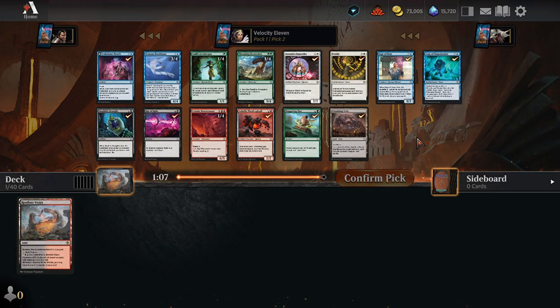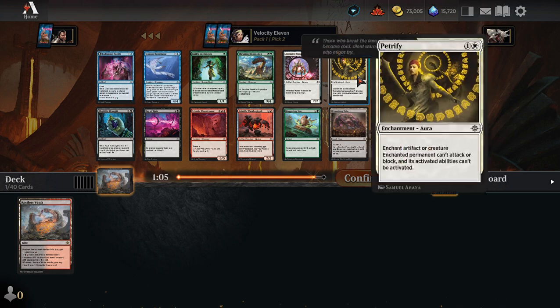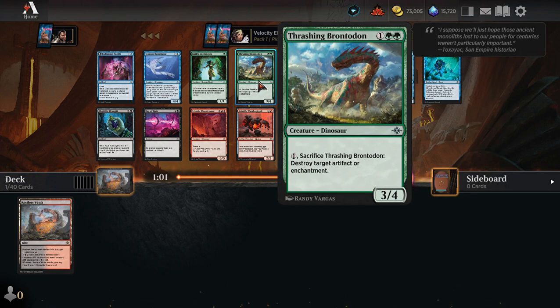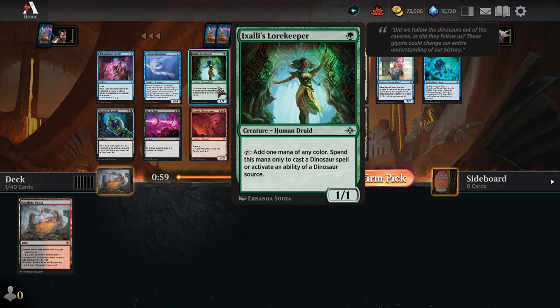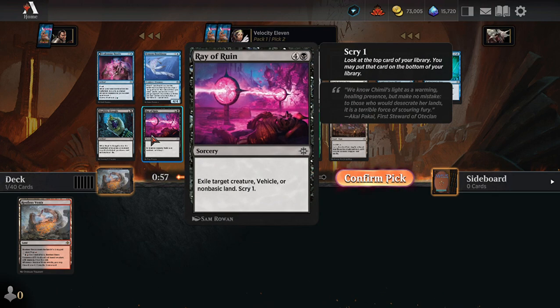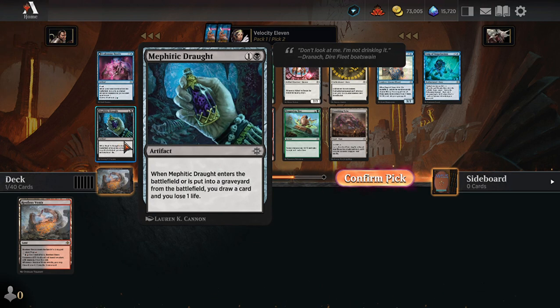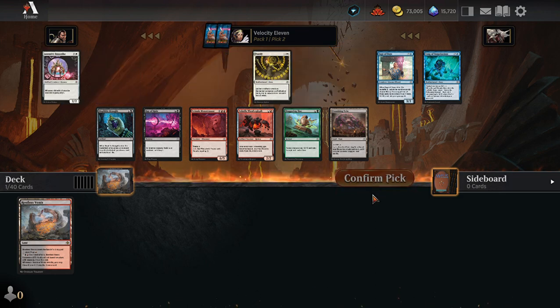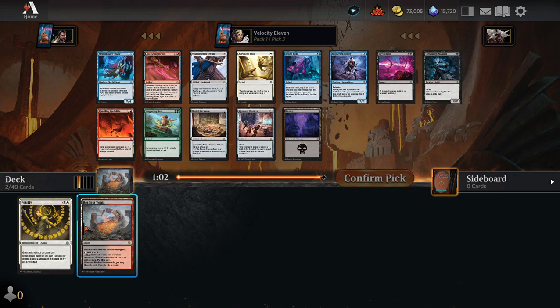I'm thinking Petrify here. Thrashing Brontodon is okay. Xylee's Law Keeper, Rare Ruin — I think Petrify is the safest option. Let's go with that; probably won't be using the land.